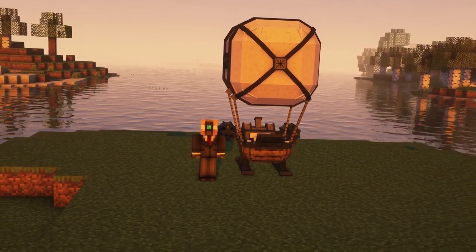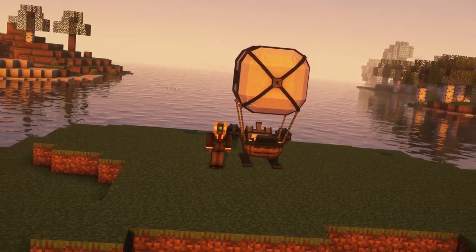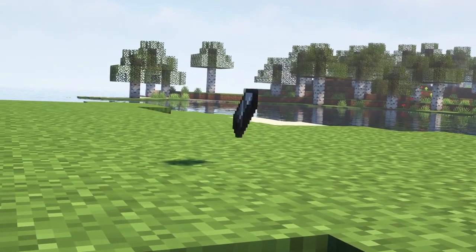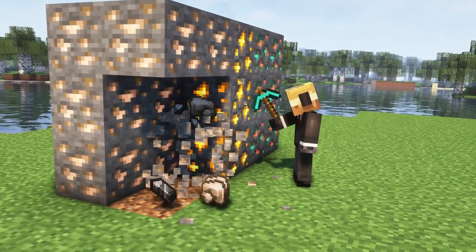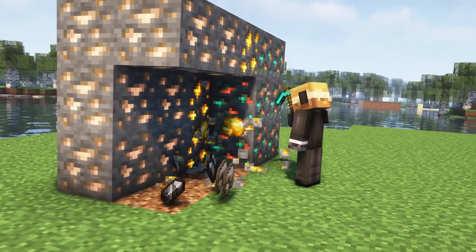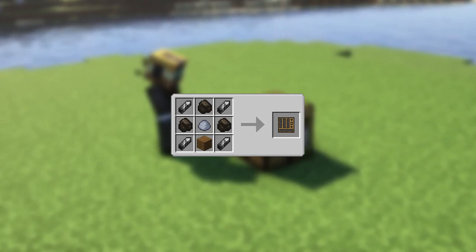We start off with how you can construct your vehicle. For many items and also for the construction of your machines, you need a new material called Xagonoid Shard. Xagonoid Shards drop from any Copper, Iron and Gold ores. Now that we have obtained Xagonoid Shards, we can craft a Machine Parts mod mix by adding Clay, Coal and Wooden Planks.